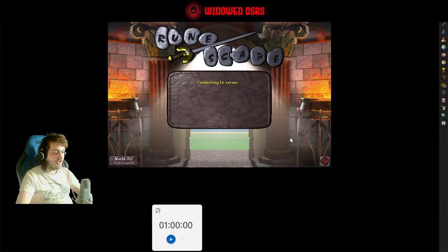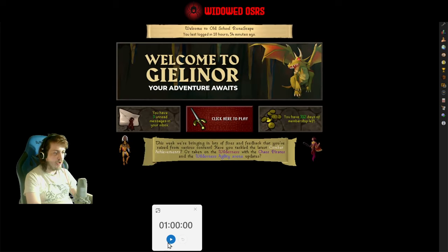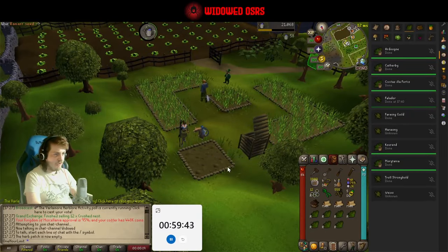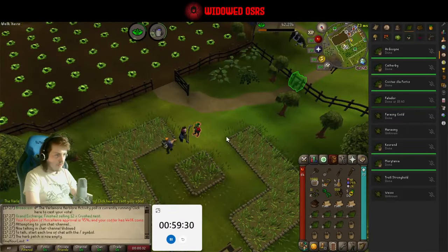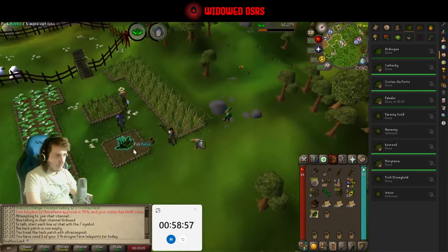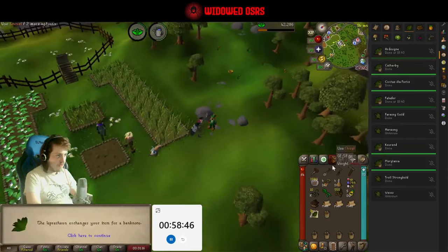Welcome back everyone, it is season three, day three here on One Hour Limit Locked, and we are about to kick things straight off with our farm run. Got a lot on the menu today, tons to get through. We're going to need some compost, and next one is going to be the Arctic farm. Usually I would do the bird houses first to get that stuff out of my inventory before doing the farm run. We just put ourselves there at the end of yesterday because it was convenient.